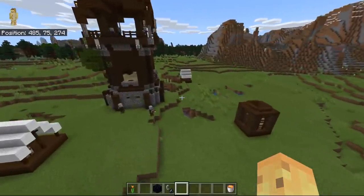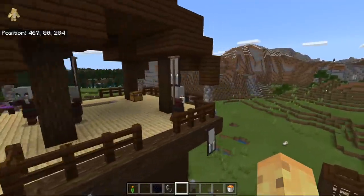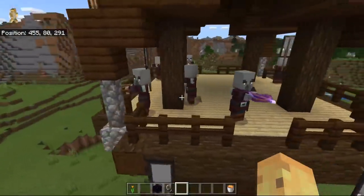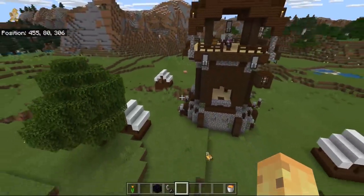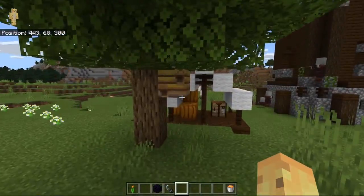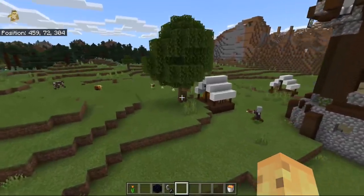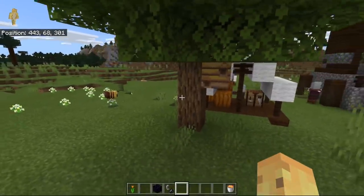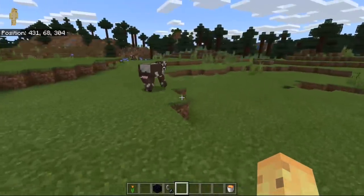This pillager outpost is great — it has three infrastructures around it, and it has three pillager leads inside it, so three separate bad omen effects if you want that. And get this — there are bees next to it as well, because the tree that spawned here has a bee's nest on it too. All you need to do is get a pillager to attack a bee and the bees will attack the pillagers for you — a very wasteful but cute little battle.